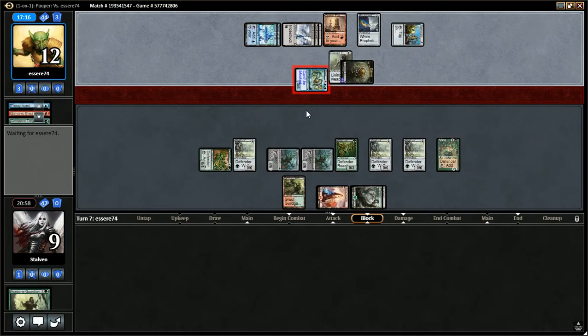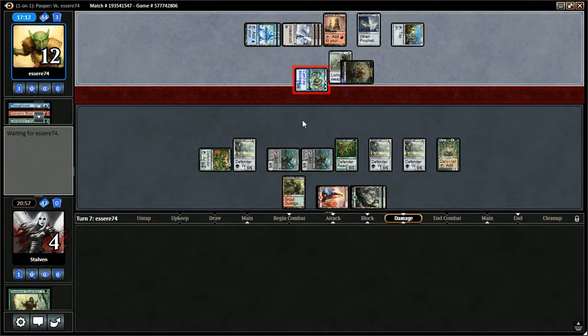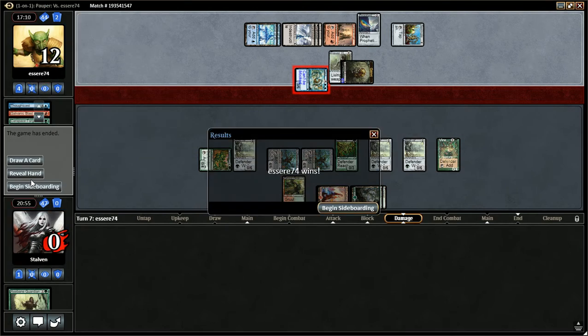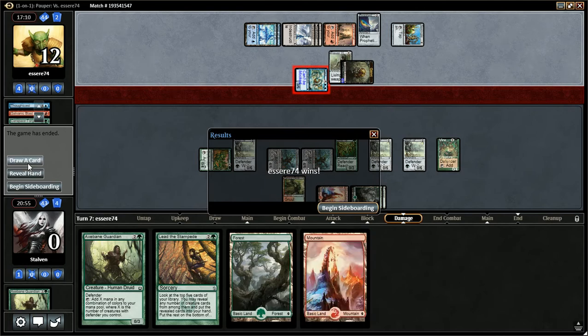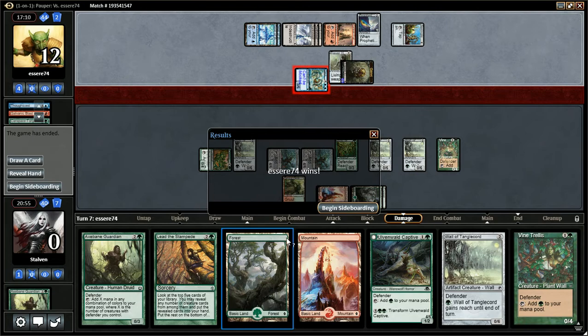So this next turn is my last turn. He's got Galvanic Blast. Yep, that'll do it. Let's see what we would have drawn. Man, where are our payoff cards? Wow. Alright, go to sideboarding.